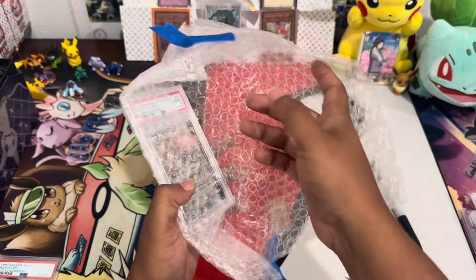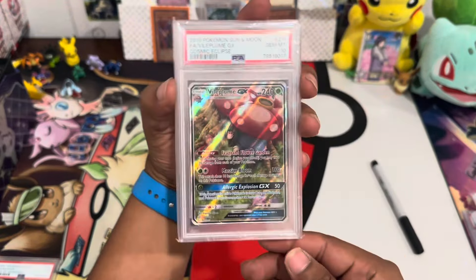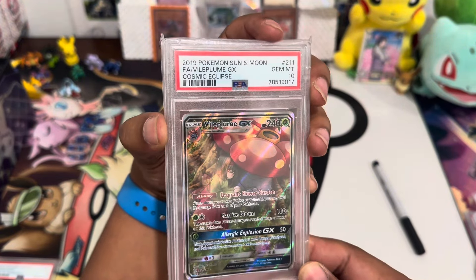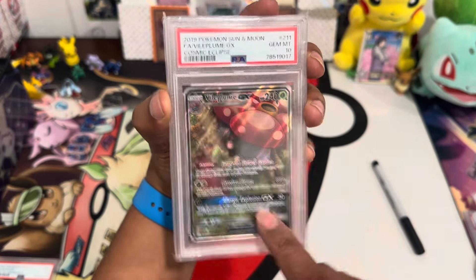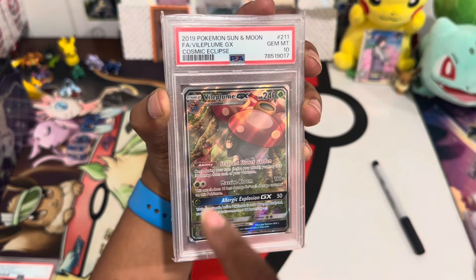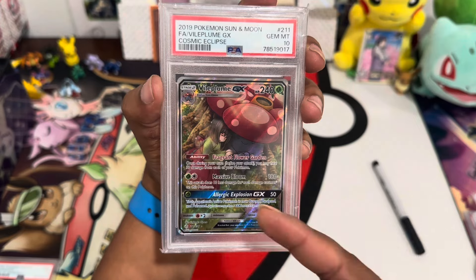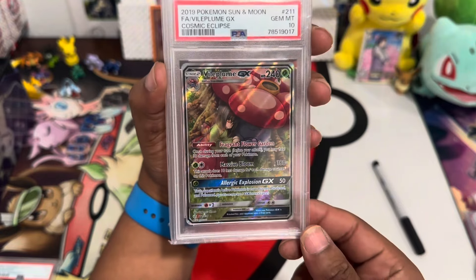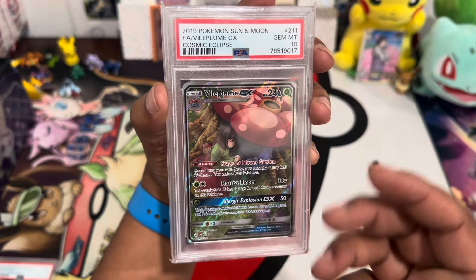These cards came in over the weekend — I was actually surprised they came in so quickly, I was expecting them on Monday. There are probably some more coming in on Monday. I've been going crazy with some of these cards because I've been seeing them shoot up and I want to get two copies before they get too expensive. I picked up a Vileplume GX from Sun and Moon Cosmic Eclipse, and this looks like an alternate art to me.